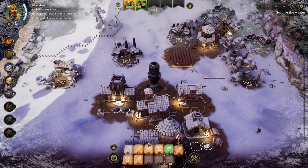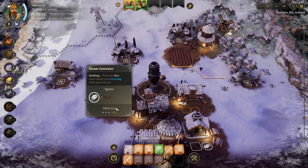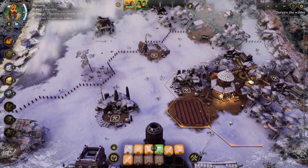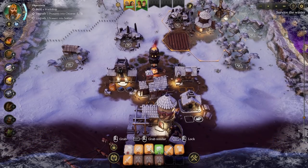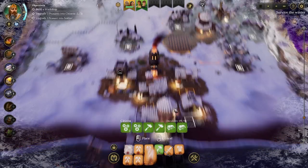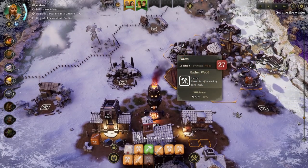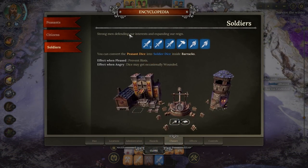We have now got the two iron that we want, and I'd like to take one of the swords and get you upgraded. I actually very much don't want you to freeze - the whole point of having a soldier is so that we've got someone to protect us, and if they're frozen stiff, that's not really gonna do much protecting. We'll keep this sword die held just in case we can use it. I'm going to get you working in there, and although I don't want to get rid of this forest, it is within our area. I can harvest it 26 times before we have any trouble. Strong men defending our interests - you can convert peasant dice into soldier dice in the barracks.